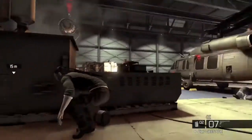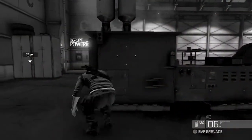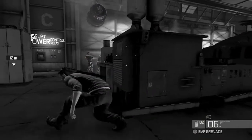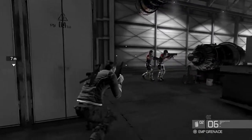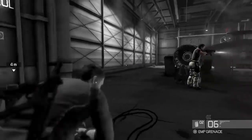Plant the C4, and now we need those two guys to go away from the door. So I just shoot that light to let them know I'm somewhere in this building and get them moving. Basically want them to head away from this door — which is exactly what they do.